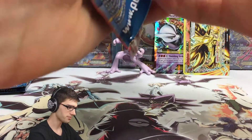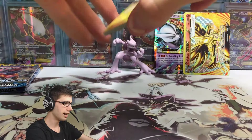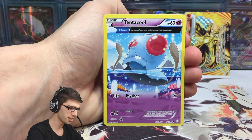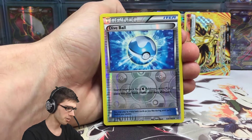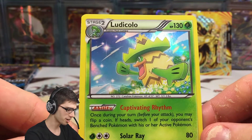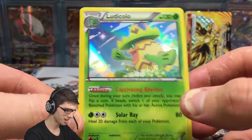Let's move on to Primal Clash — can we continue the good pulls? We have an Electrike, Tentacool, Rhyhorn, Tynamo, Torchic, Lombre, another Torchic — the Ancient Trait one — and a Tentacool Ancient Trait one too. Kind of convenient we got both regular and Ancient Trait versions in the same pack! We've also got a Dive Ball Reverse Holo and the Ludicolo Holo — nice! 130 HP with the ability Captivating Rhythm and Solar Ray. Feel free to pause and have a read of that one. I love this Holo — so throwback.